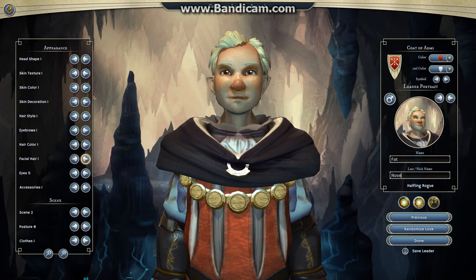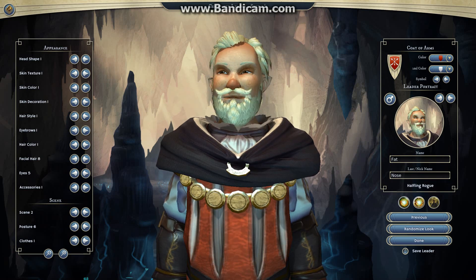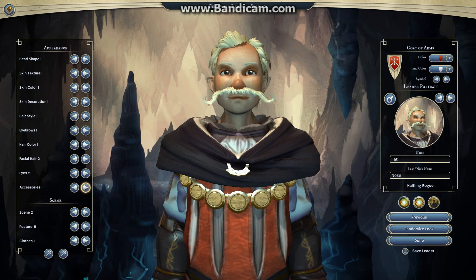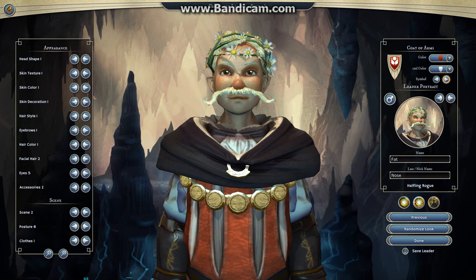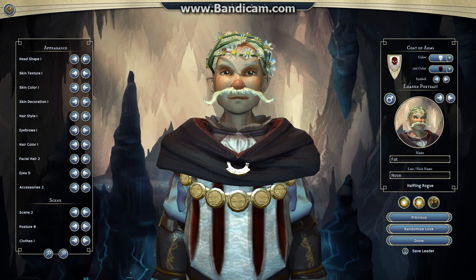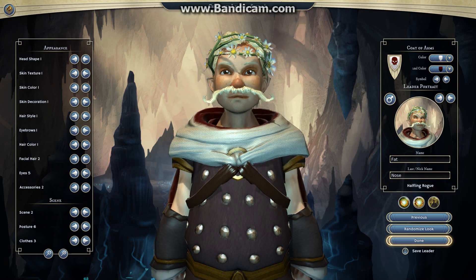Let's look at his facial hair. He has got a fat nose — I love it. There are ten options for facial hair for halflings. I'm going with this one because it's just ridiculous. I wish they had an accessory for a pipe, but unfortunately depictions of tobacco increase the rating so you can't get that. He's obviously going to have flowers in his hair even though he's a rogue. Fat Nose needs a new symbol — I'll use the skull and make his background white.